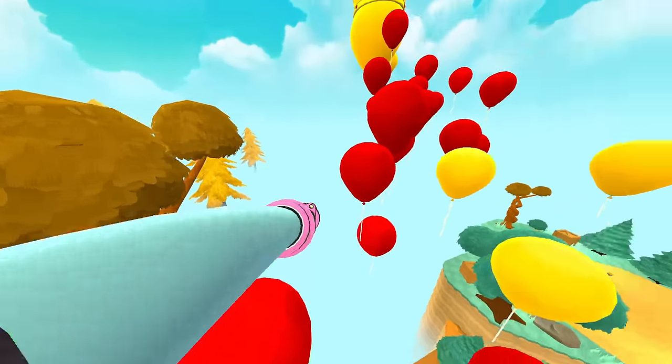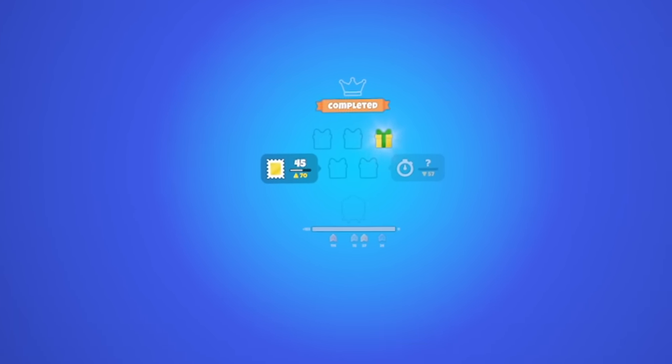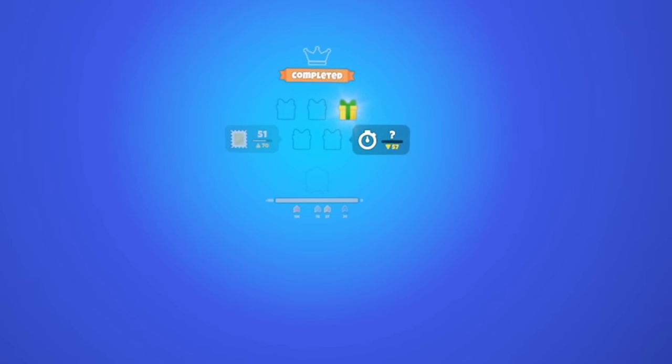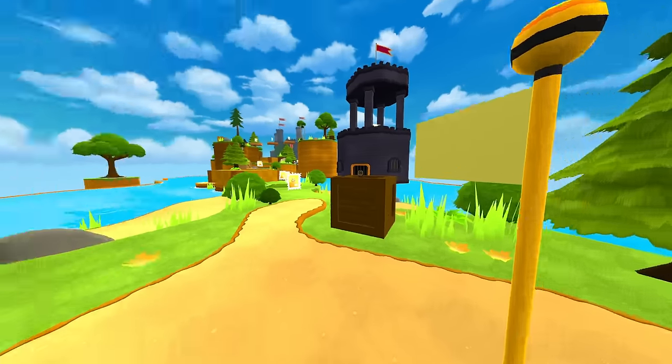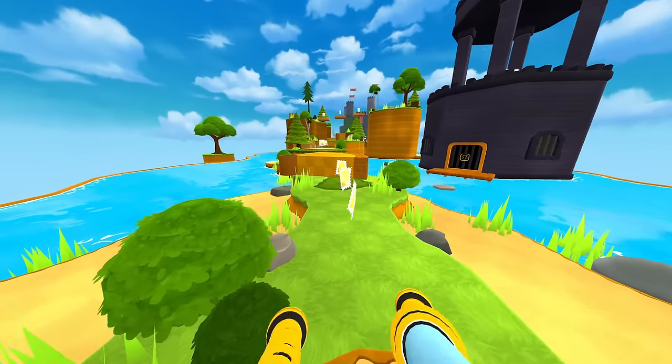Woo! Come on — I want to get the big balloon. No, I only got one. There were five gifts there — I missed a lot. Well, level two: Cave Raid. We got a door right there with a lock on it. I don't know how to unlock that, I guess we'll find out.